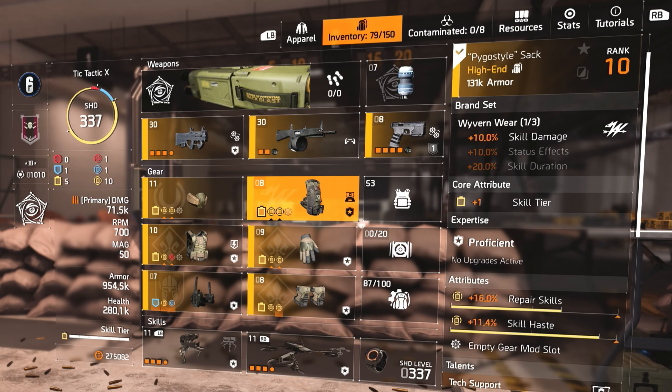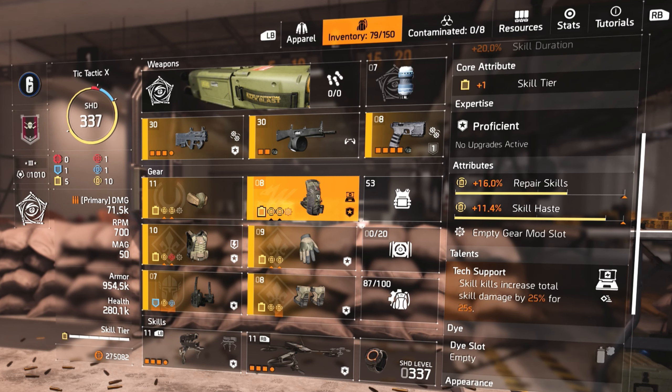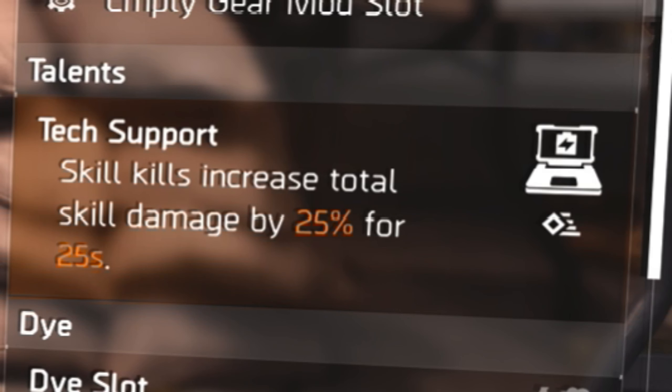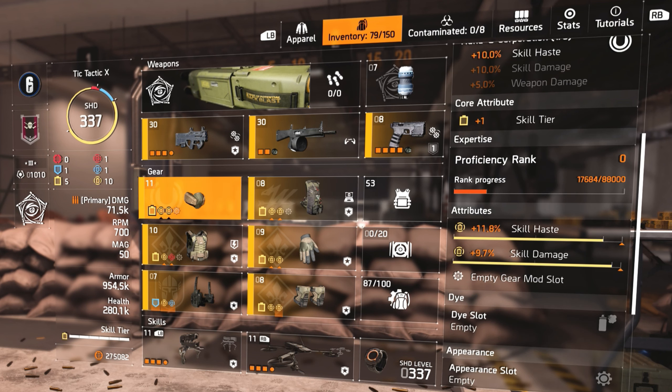I'm running the Wyvern Wear backpack with skill damage, which gives me an extra additional skill damage. The talent is Tech Support: skill kills increase total skill damage by 25% for 25 seconds. So once my turret or drone kills somebody, it's an additional 25% — my skills are so overpowered in this build.